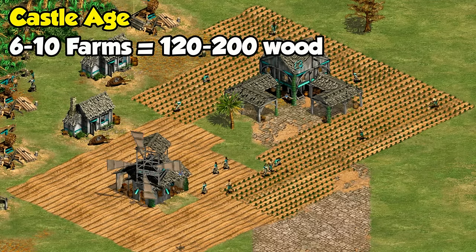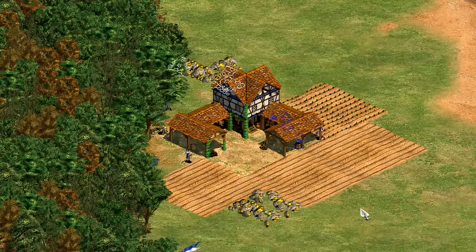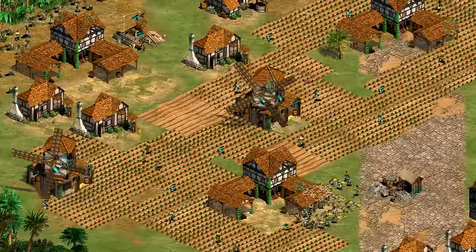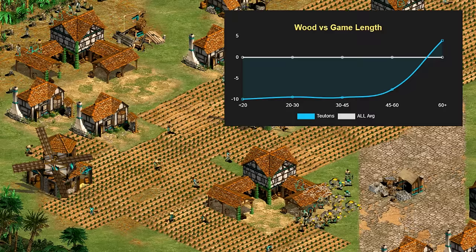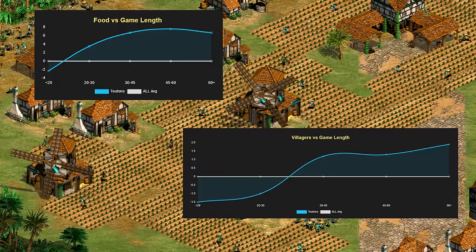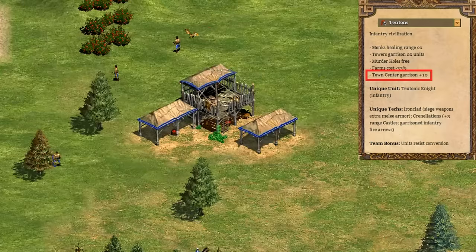By castle age those savings can easily be 200 wood, enough to put down important buildings or start to have more farms than usual. That synergizes particularly well with knights, but any strategy theoretically benefits to some degree. The extra farms can also help with villager production from multiple town centers, letting you get an even larger economic advantage over time. Looking at actual online stats from Voobly in 1v1 games, Teutons tend to have collected around 10% less wood than other civilizations, while having an above-average number of villagers and food collected after the mid game.